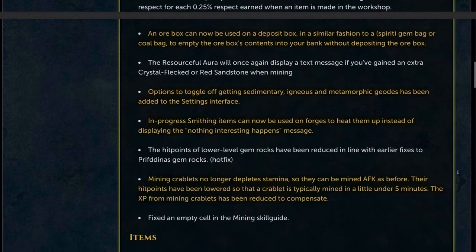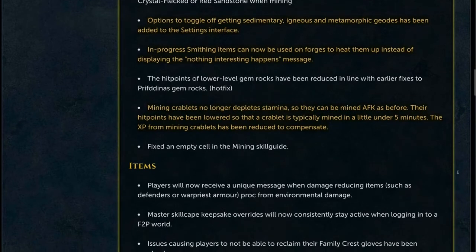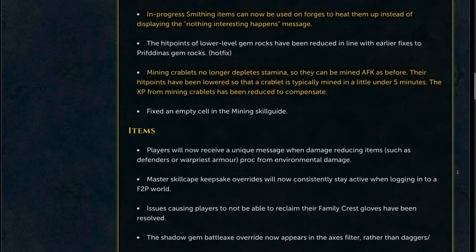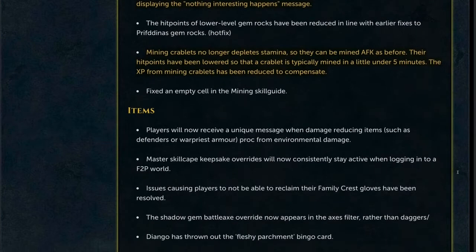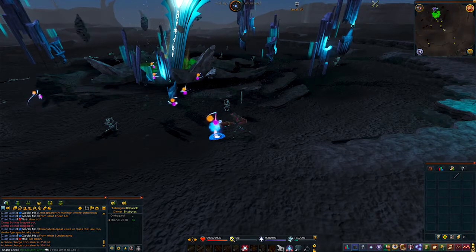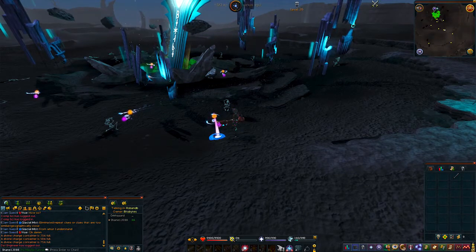In-progress smithing items can now be used on forges to heat them up instead of displaying "nothing interesting happens." Mining crablets no longer depletes stamina so that they can be mined AFK as before, though with this their hit points have been lowered so that a crablet is typically mined in a little under 5 minutes. The XP from mining crablets has been reduced to compensate for this. The Divine-O-Matic Vacuum is now always lost on death, so make sure you note this if you're going to be gathering divine charges in the wilderness, as those divine vacuums are pretty expensive to replace.